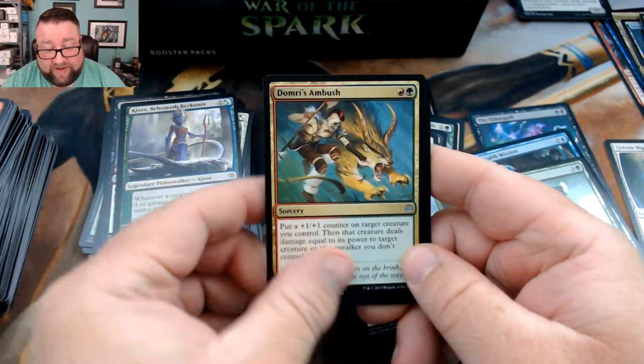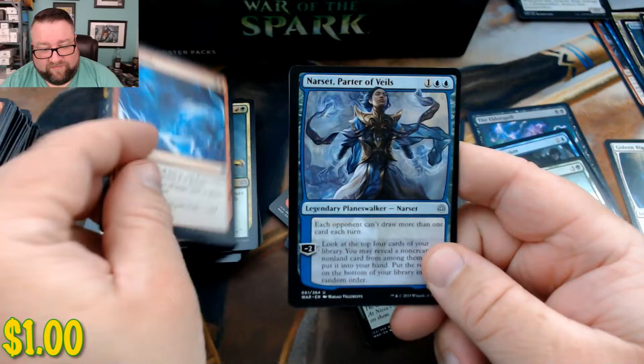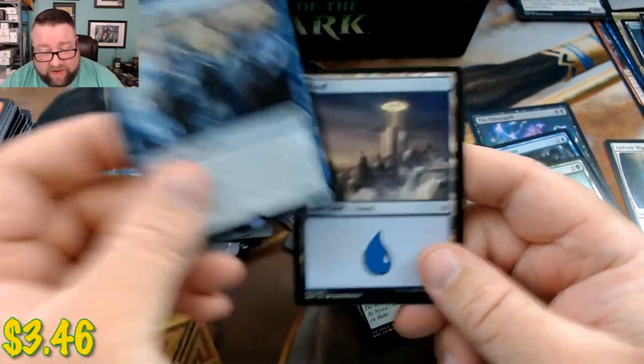We got Domri's Ambush, Bolt Bend — now that is a beautiful card, I just love it — we got Narset Parter of Veils, and then we got a Spark Double.